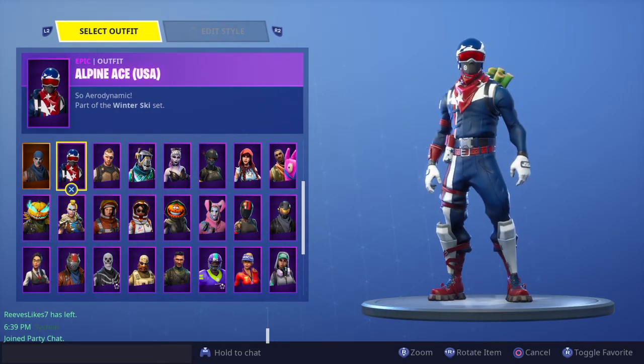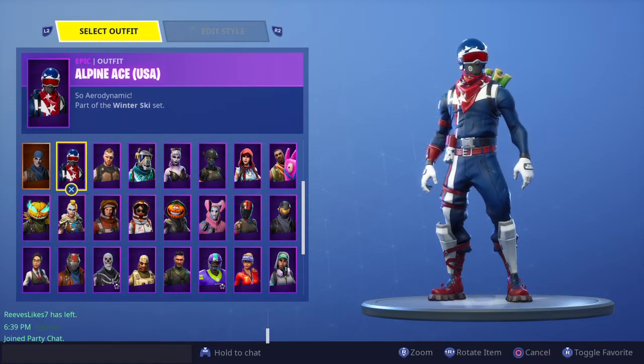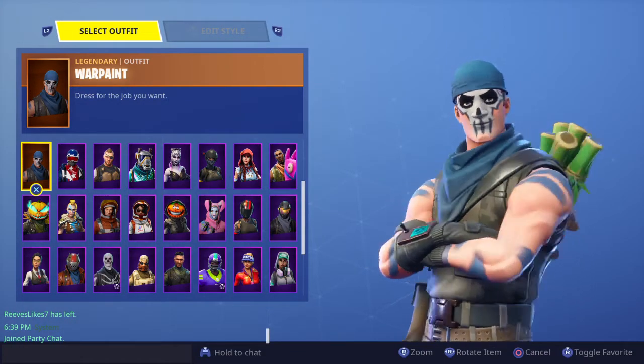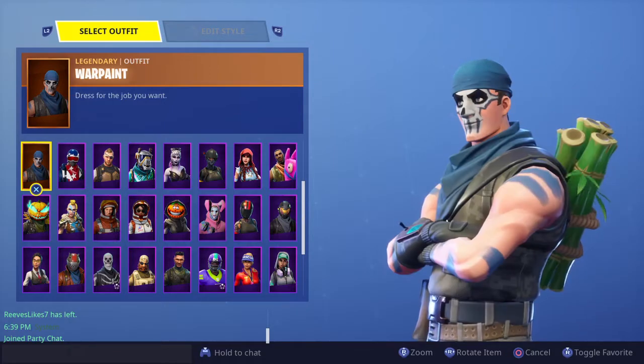Alpine Ace — this is probably my favorite skin because this was the second skin I ever got, and it was probably one of the rarest skins I have right now because no one really has it. I don't really see a lot of people with Alpine Ace anymore, so I'm just considering it rare. War Paint — one of the Save the World skins, pretty cool but it kind of looks like a ripoff of Skull Trooper with the paint.